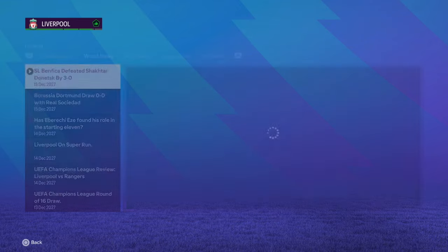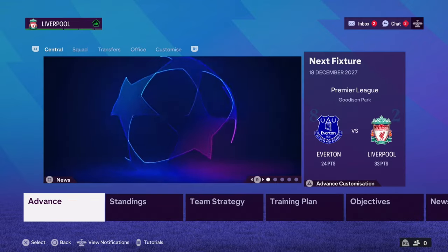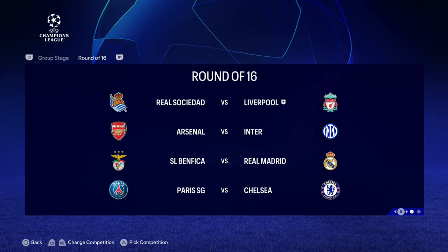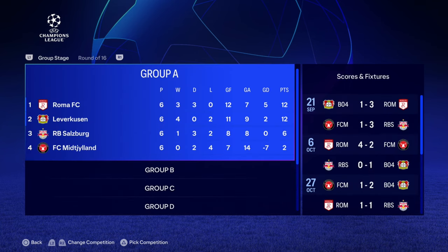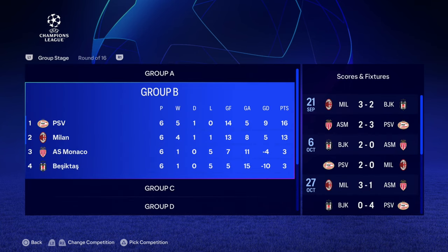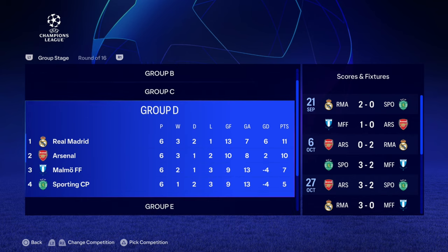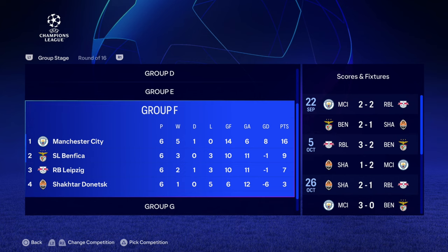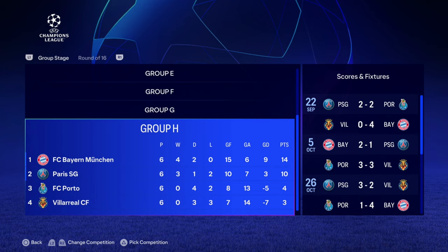We've got the draw for the last 16 as well. We'll be taking on Real Sociedad — the Basque Spanish side — in the first knockout round. Here's a full list of the groups: Juve came through with us, Real Madrid and Arsenal topped Group D, Sociedad were runners-up in Group E with Chelsea topping it, Man City and Benfica in Group F, Inter and Barca in Group G, and Sorbonne and PSG in Group H. So it's Sociedad in the last 16.